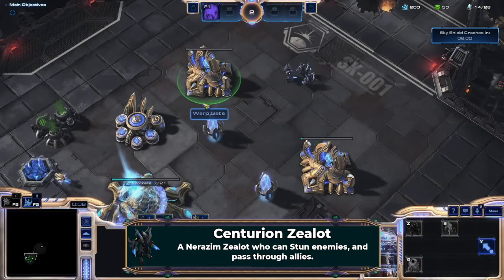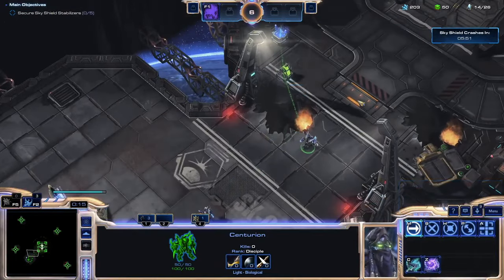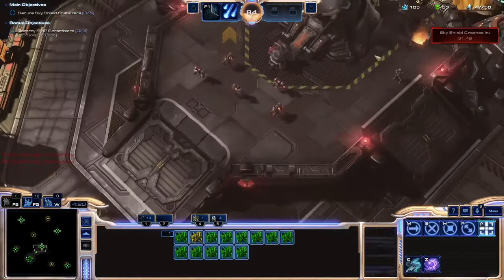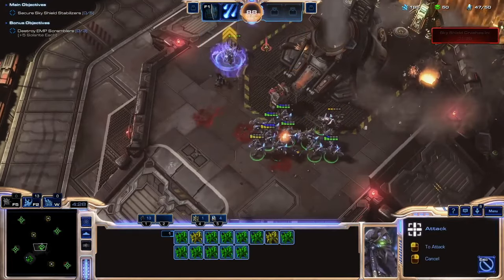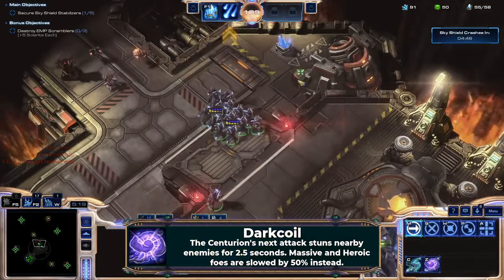The objective of Sky Shield is super unique. There are five platform stabilizers scattered around the map that need to be secured, each guarded by a progressively stronger force of enemies. There are two catches: first is that I'm on the clock, and second, there are air units defending the stabilizers that I can't capture until they're destroyed. This mission is where the Centurion Zealot shines. The Dark Coil ability stuns non-massive units for a short period of time.